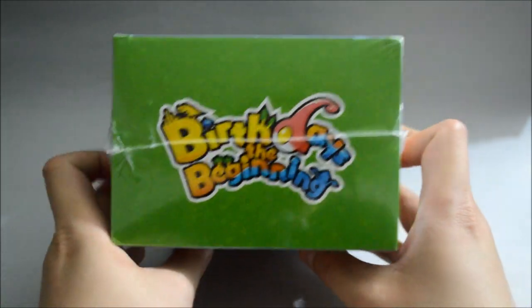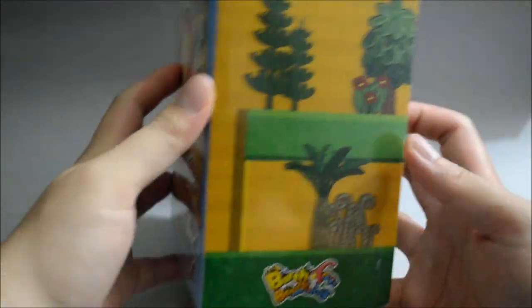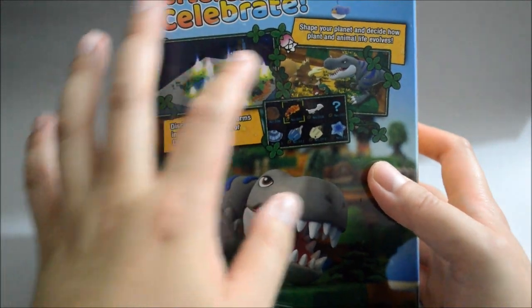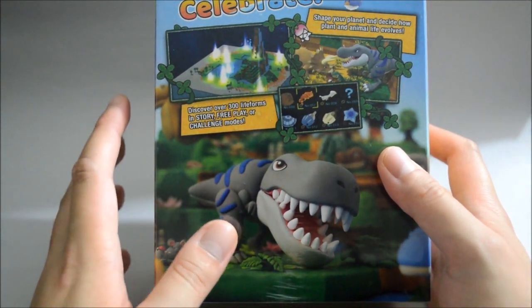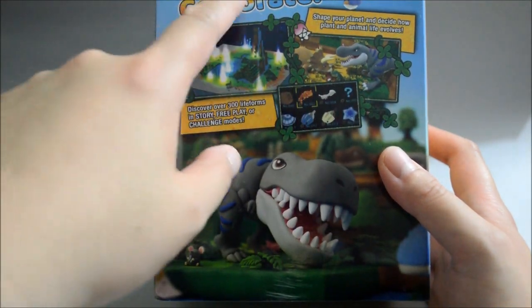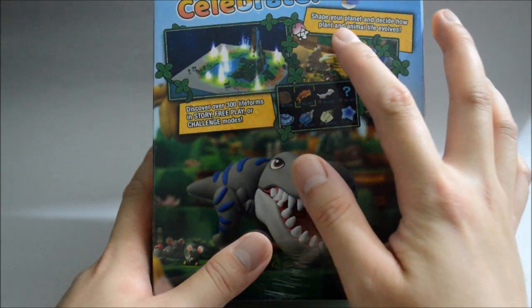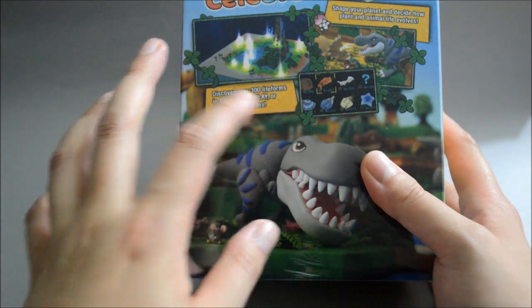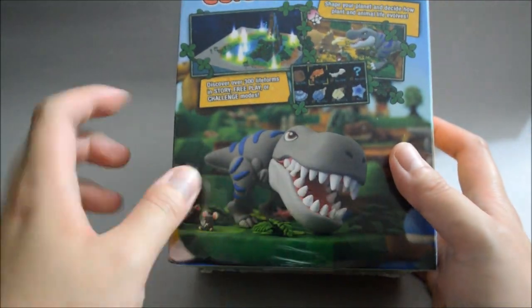Let's look around the box — here's the top, here is the side, the other side, and let's look at the back. On the back we see three gameplay pictures. This is a strategy game and it's kind of like Minecraft meets Jurassic Park. On top it says: create, nurture, celebrate — shape your planet and decide how plant and animal life evolves. Discover over 300 life forms in story, free play, or challenge modes. Here we see a dinosaur.